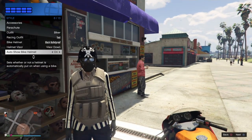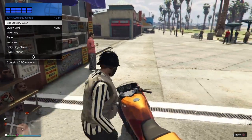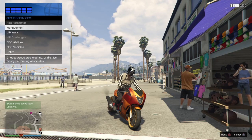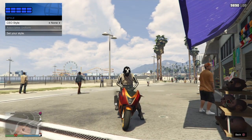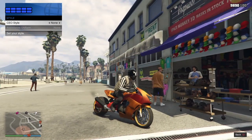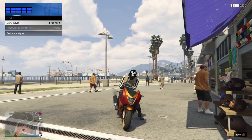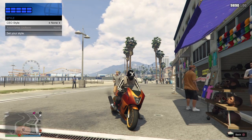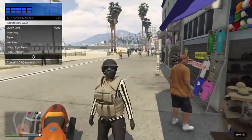Go down and make sure 'Auto Show Bike Helmet' is set to on. Then back out once, go up to SecuroServ CEO, and sit on the motorcycle. Once you're on the motorcycle, select SecuroServ CEO, go down once to Management, and down once to Style. Now, you're just going to press once to the right, and then once to the left. When you switch back to the left, make sure you wait until you see your character go to put the helmet on, otherwise there's a possibility the half mask will disappear. Timing is a little bit of an issue. Press once to the right, and as soon as you see your character about to put the helmet on, press once to the left. And we now have the bulletproof helmet, a pair of sunglasses, and the half mask.